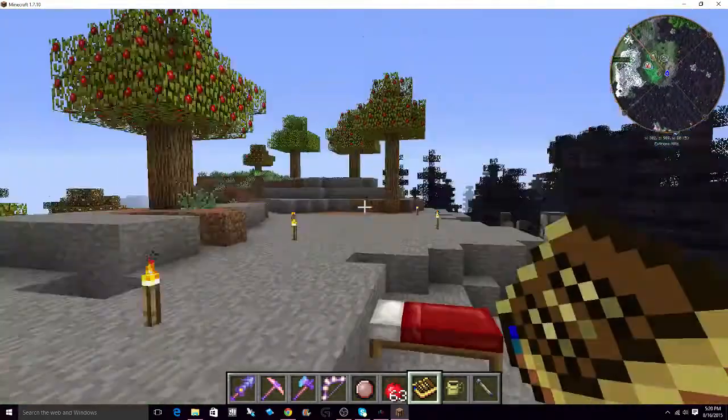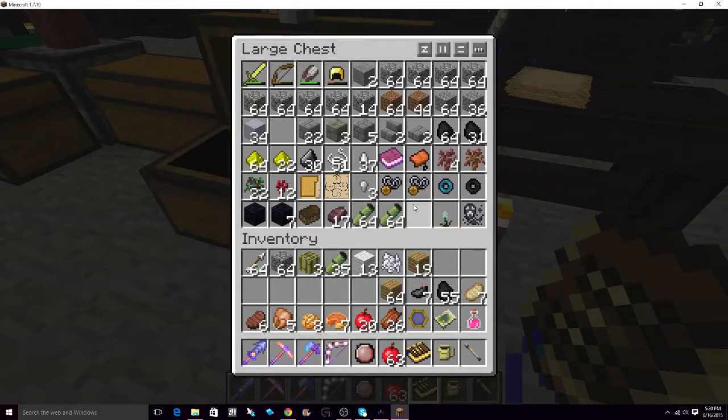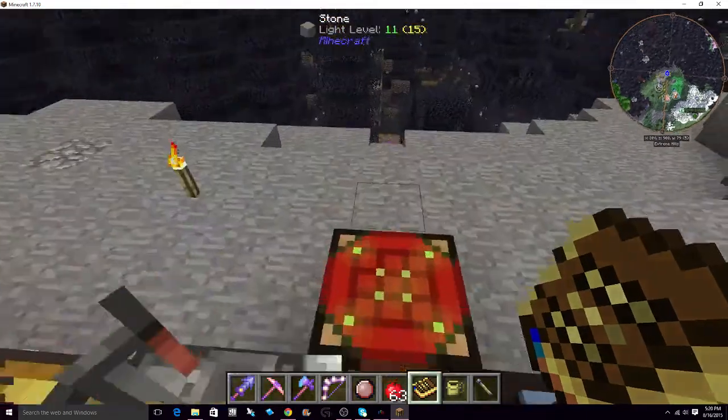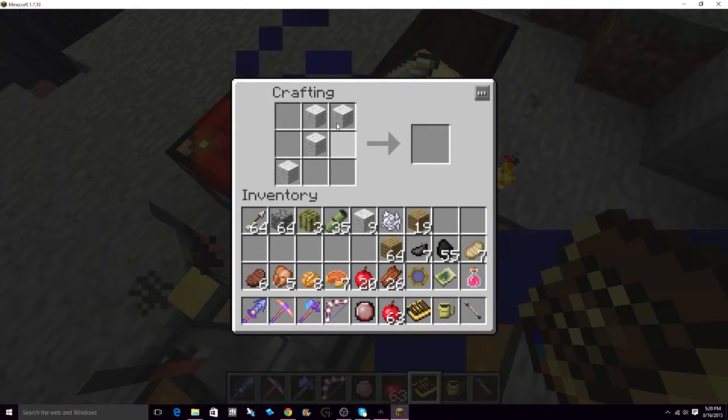So what do I need? I do know this much about Tropicraft — I definitely need some kind of chair in order to go to the Tropicraft dimension.